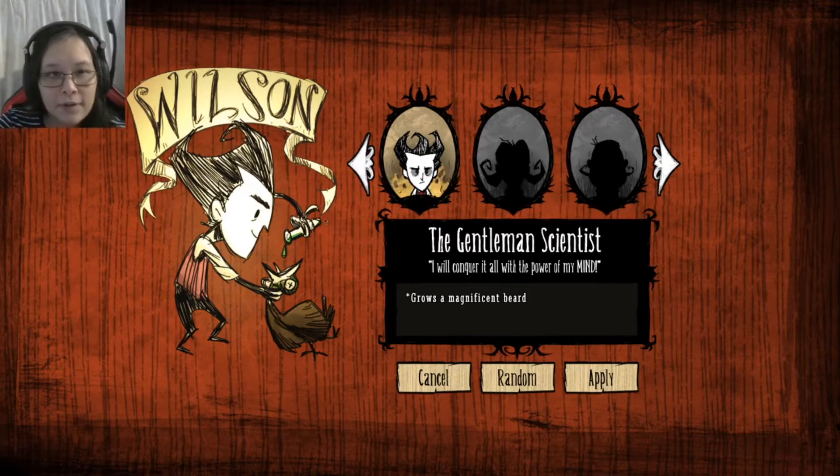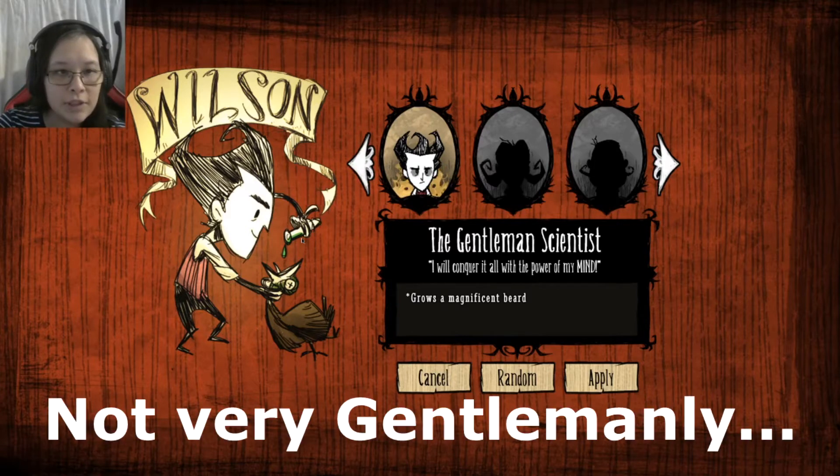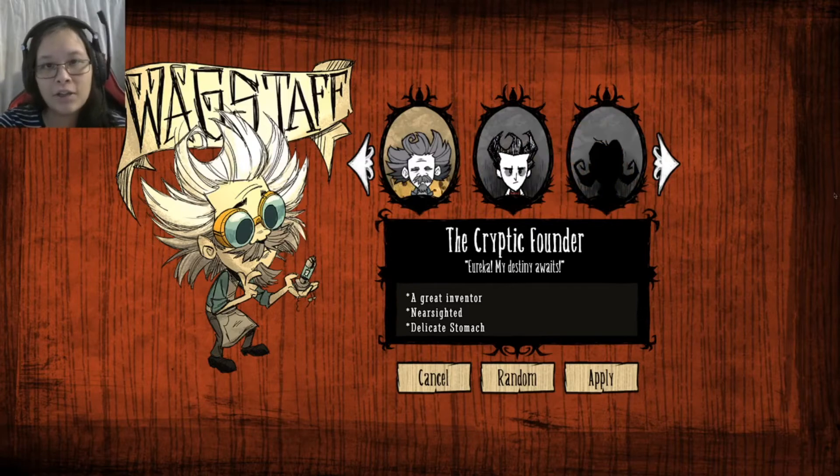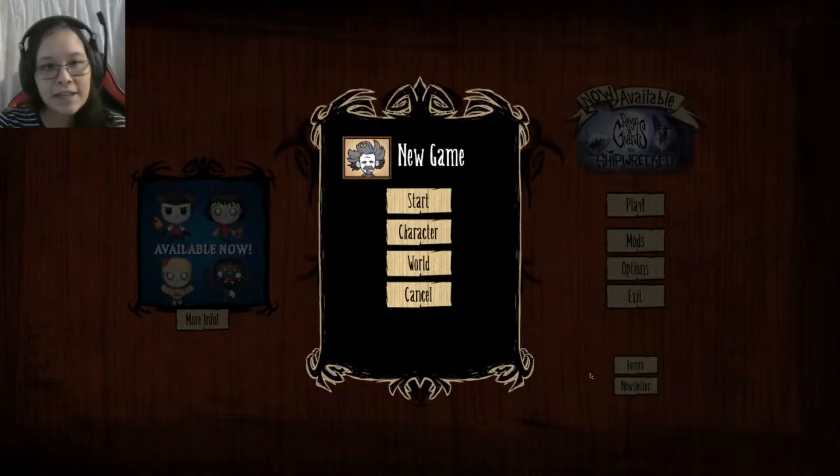So we have Wilson, the gentleman scientist who is force-feeding some suspicious drugs to a bird, which is not nice. And we have the old guy — I don't know how to say his name — cryptic founder, he looks a bit like Einstein, a great inventor. I've never played with this character actually, I've played with the other one, but I only have these two unlocked.